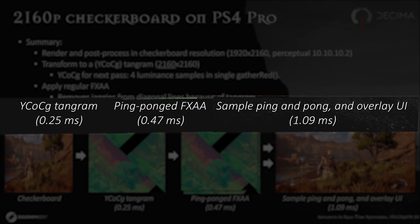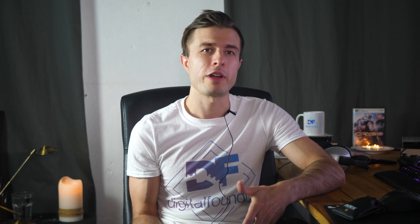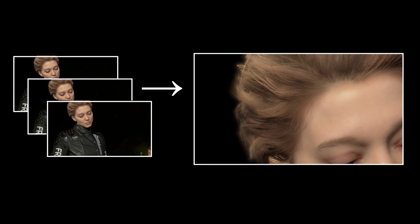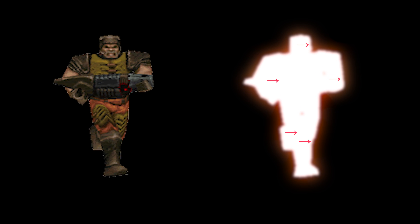Deep Learning Super Sampling works rather differently. It is not sparsely rendered, so there is not the concept of hole-filling for pixels that are missing. Rather, it works more like accumulation temporal anti-aliasing, where multiple frames from the past are queued up and information from these frames is used to smooth lines and add detail into an image. But instead of doing that detail and image smoothing at the real internal resolution like normal TAA, it does it at a much larger output resolution. Motion vectors are also used, describing the motion of pixels and objects on the screen, and are integral for DLSS 2.0 to work properly.